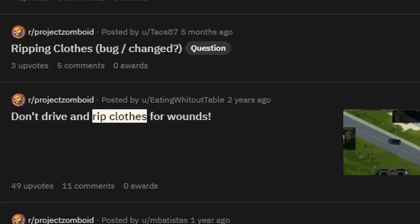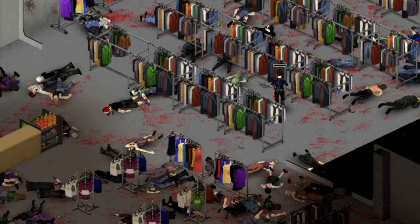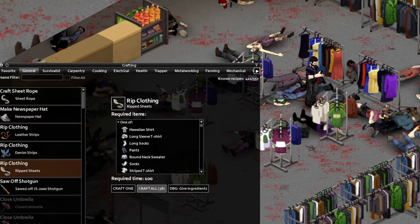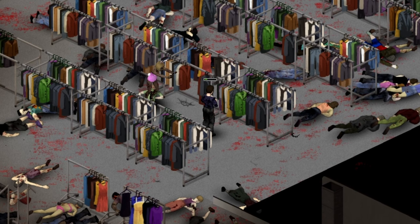But as of a recent change, right-clicking an item of clothing and selecting the option to rip multiple will only rip up clothing in that specific container. If you're standing at a pile of 200 dead zombies, this is an extraordinary pain in the ass. There is a workaround however — rather than right-clicking on clothing, press B to open your crafting menu. In the general tab, you'll find several options to rip clothing. Click on one of these and your character will tear up everything within arm's reach. Once you've initiated the process, you can even close the crafting menu so you can keep a better eye on your surroundings. You can speed up time while you work or hold right-click and spin in place.